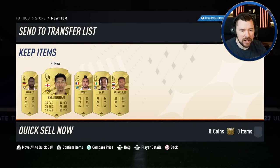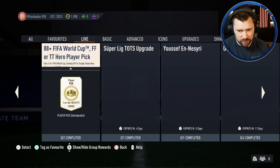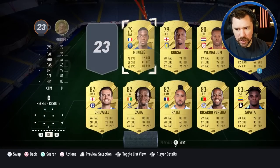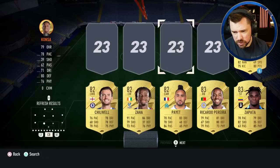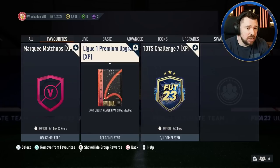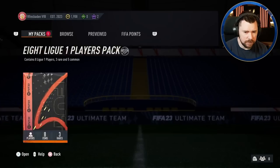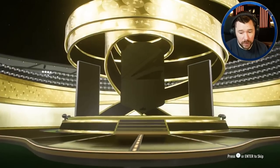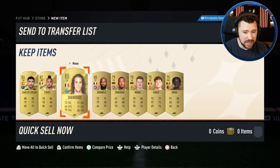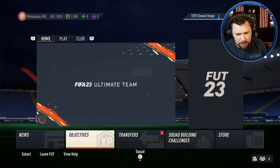Bellingham, Payet, Zaha, and Wijnaldum as well. We do want to do the Marquee Matchups for XP, the League One Premium Upgrade for XP, and Team of the Season Challenge Seven for XP. League One Premium Upgrade is just rare gold - we should be able to do this straight away. I'm just going to keep the Premier League rare golds, everything else can go. That's a bit more XP - 1,250 - and we get an eight League One players pack. Lights up off of this one - Spain - Carlos Soler 83, Payet back again, Genduzzi, Dembele.